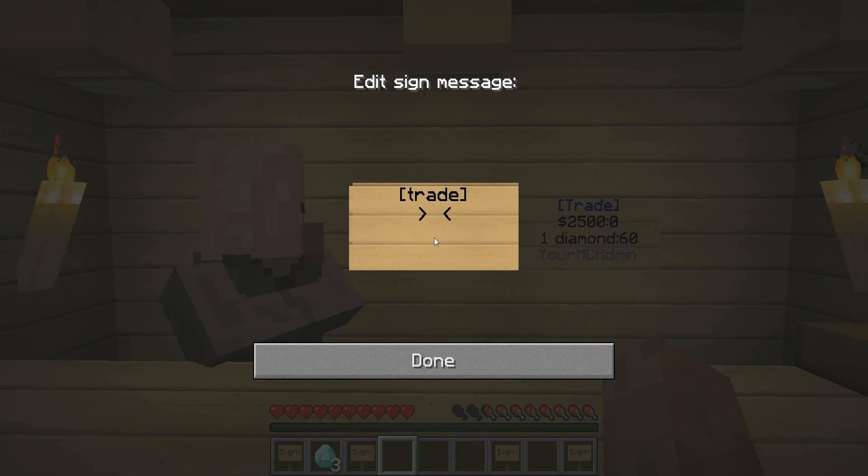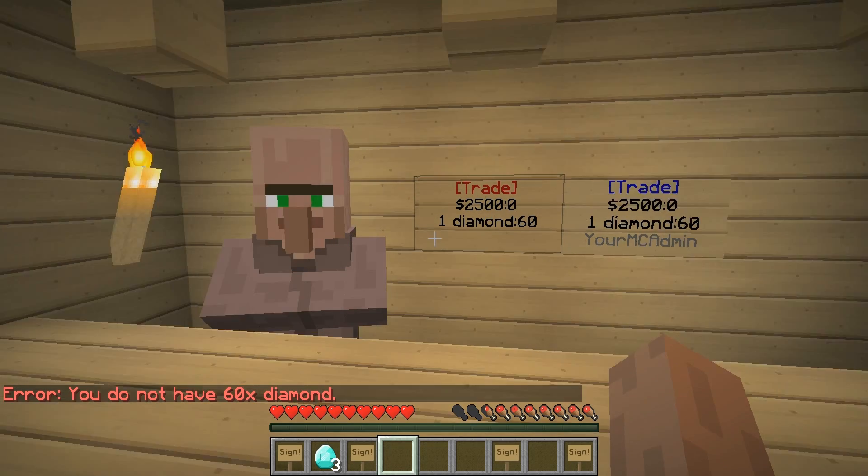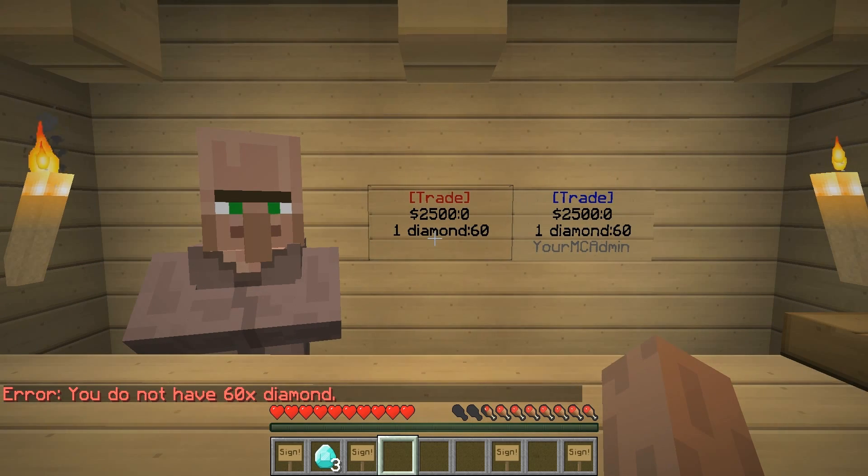Let's say twenty-five hundred dollars — we'll keep the same thing but say another 60. As you can see down here, we only have three left in our inventory. So if you do 60, we get a little error that says 'you do not have enough diamonds.'